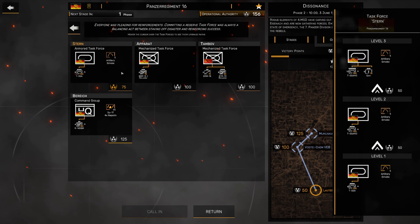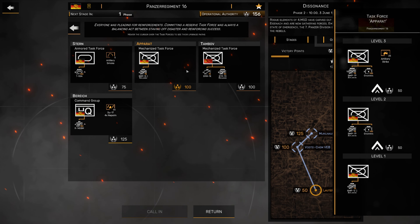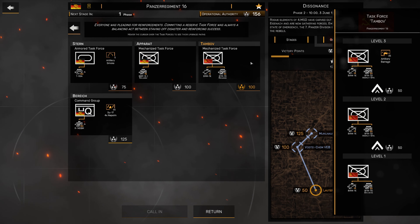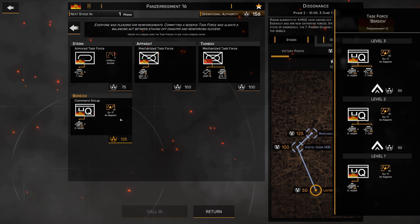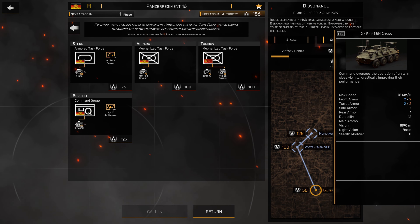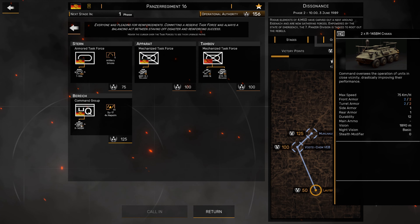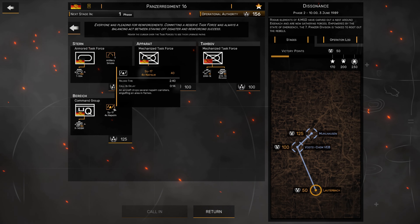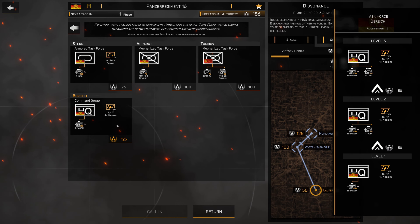Or I could spend points to increase my deployment points, tactical support points, or supplies. I could also pick up a task force - and these task forces level up as well. We've got the T-55As which eventually get upgraded to T-55AM2s with tow rockets, plus mortars at max level. The Aparat Mechanized Task Force levels up to have a BMP-1P and some artillery pieces, plus an off-map artillery strike. The Tambo Mechanized Task Force gets upgraded to BTR Assault Engineers with artillery barrage. But I really like the Birich Command Group - it comes with HQ units that don't fight but vastly improve the performance of units around them, and gives us an SU-17 Napalm Strike, which is very useful. It eventually upgrades to give another unit of T-72M1s.